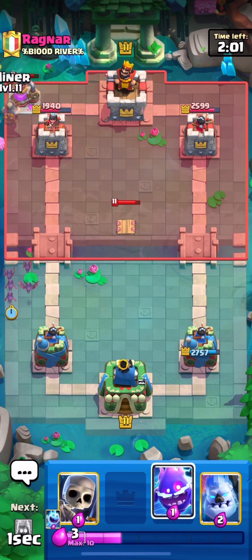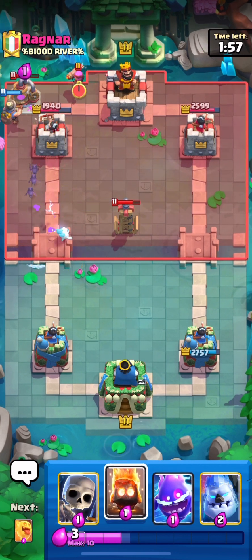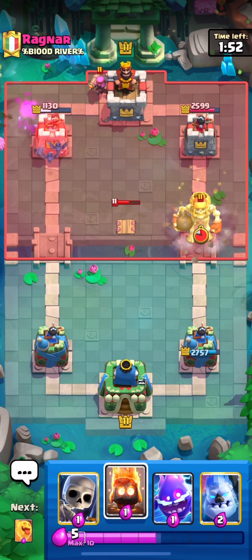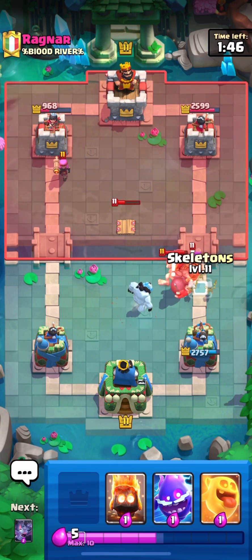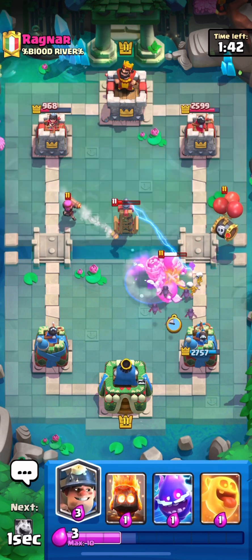One of our main attacks is going to be the bats and the miner on the tower. That's the main way we get damage, especially when we know they don't have zap, arrows, or any other way to deal with them — just look at how much damage we do right here. We're playing very solid defense against this giant skeleton.